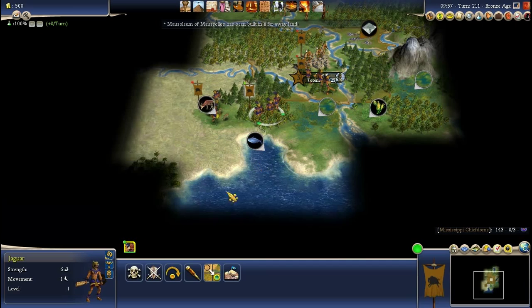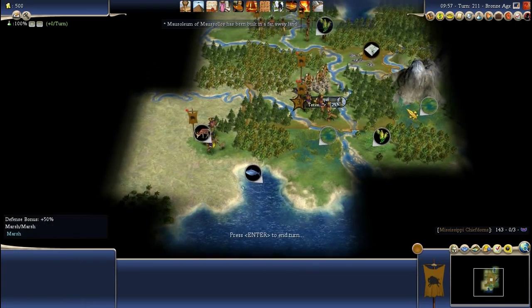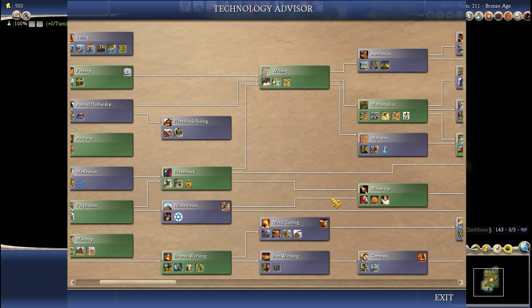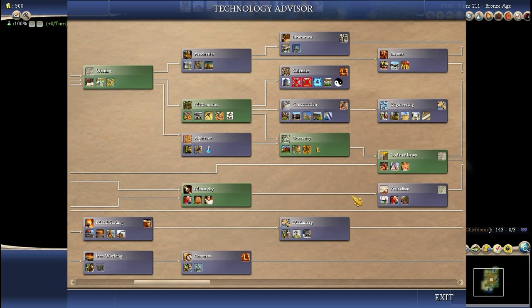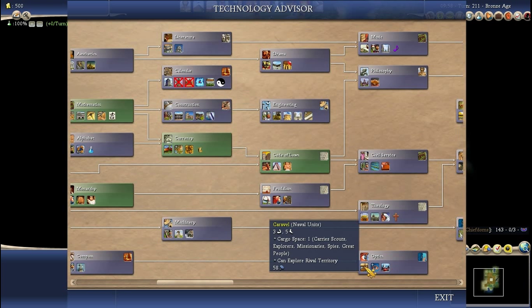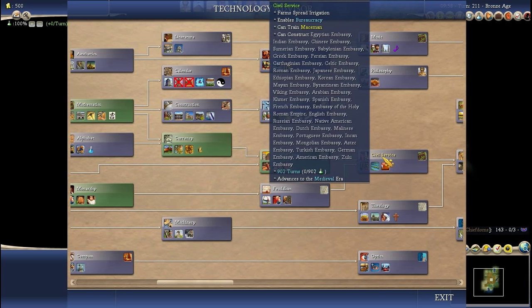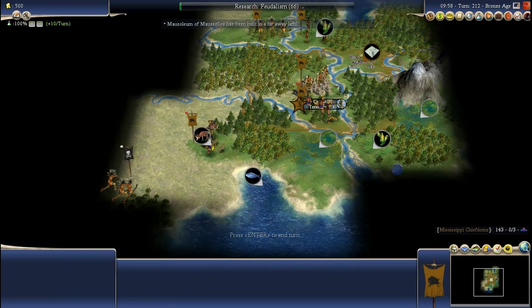I'm gonna send one Jaguar for scouting purposes, and the other one I will control manually. There's really not much that you can and need to research, because you won't be able to catch up to the European nations anyway. Probably the most useful technology is feudalism, so that you can build longbowmen to defend your cities. Optics would also be a choice to build caravels, but you're not gonna get to caravels before the Europeans as you could do with the Mayans. So I'm gonna go for feudalism first — it also leads to civil service, which is a really good civic. I mean the bureaucracy, which you get from civil service.